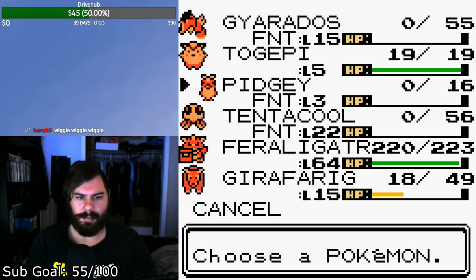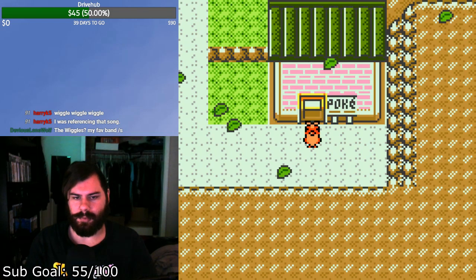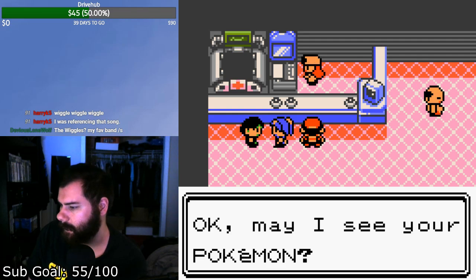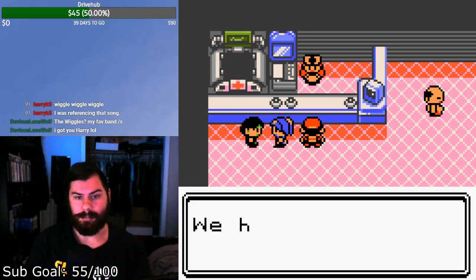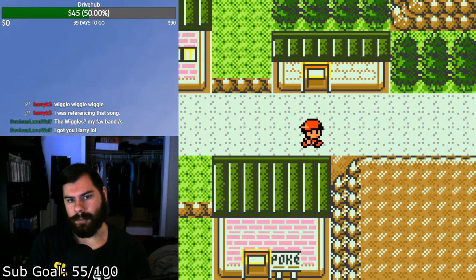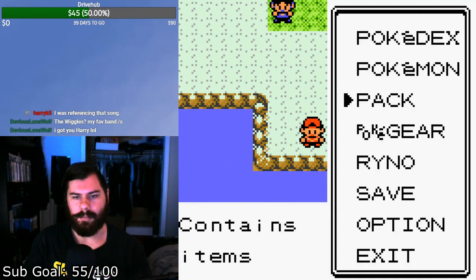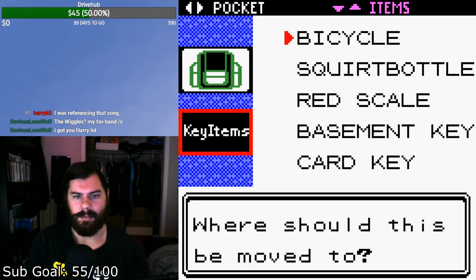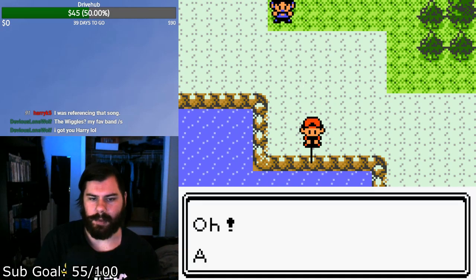Alright, that area is done. Now I need to fly to Mahogany Town to heal up, and then we're going to Route 44 to do some fishing. I had to go through pretty much the entire game — beat the Elite Four and do the Power Plant side quest — just so I could get to Route 12 to get the Super Rod, so I can fish up one single Pokemon. I have a 10% chance of it showing up, and Serebii told me it was in Crystal — guess what, they lied, it's actually not in Crystal. It is however in Gold.